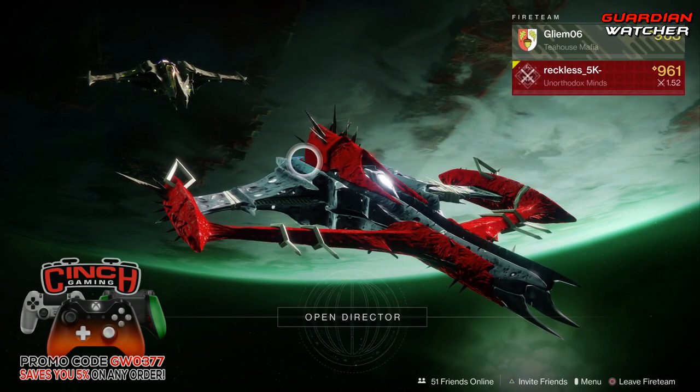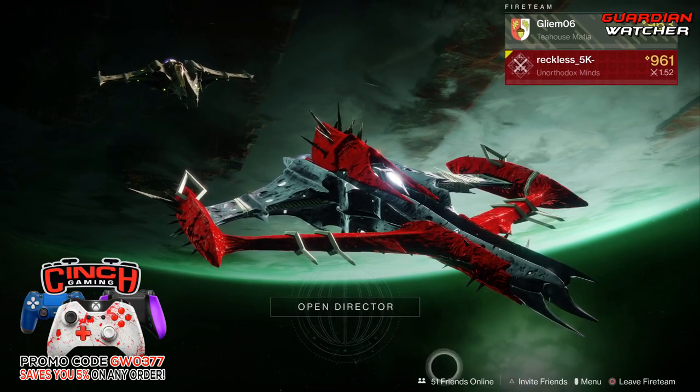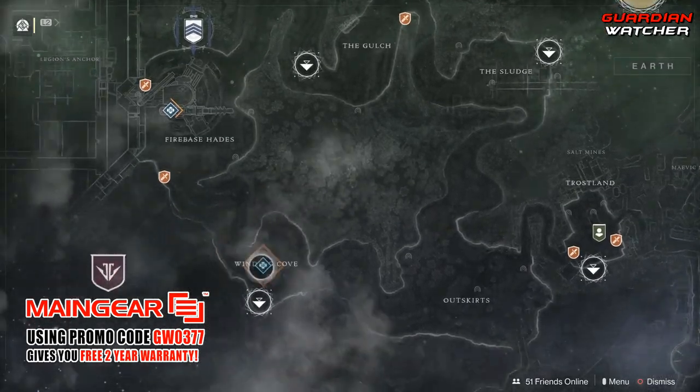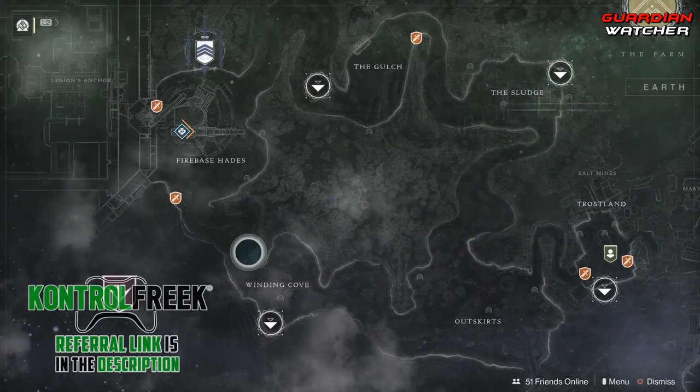What's up guys, Reckless here, welcome to Guardian Watcher. It is week 113 of Xur, and Xur is located on the EDZ by the Winding Cove in this area right here, so let's go find out what he has.